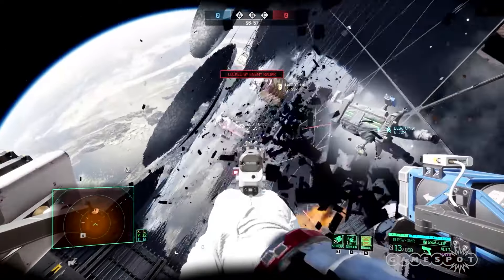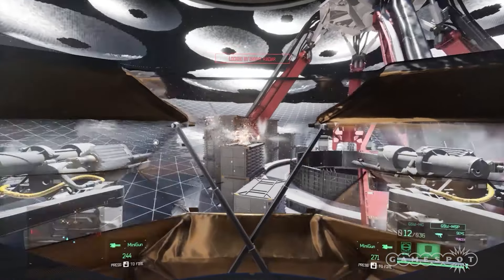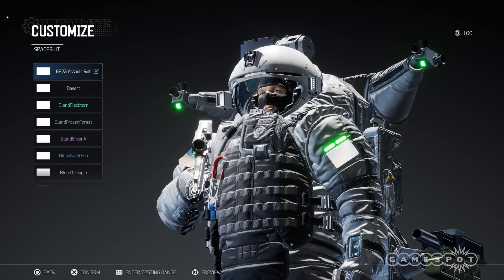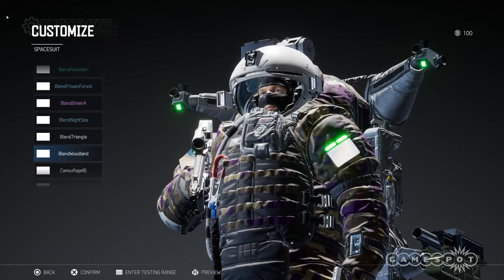He's the guy who goes in guns blazing with a smile on his face, even if it's probably not a good idea. He's basically Leroy Jenkins, just, you know, in space. Today, we're going to use Sergei to highlight the many ways in which you can customize your astro operator in Boundary.